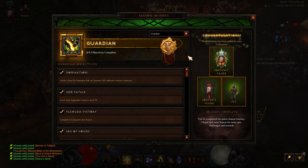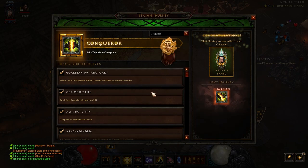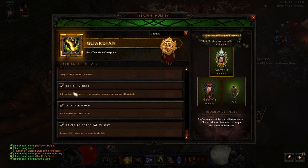By the way, you can always open up your seasonal journey on PC by hitting Shift+J at any time. On console, it's one of the D-pad buttons. Now let's get into the final things: guardian requires you to have three conquests, so that's nice and easy. One thing that is a little spicy — kill the Skeleton King at level 70 in under 15 seconds on Torment 13. The countdown starts when you enter the room, so get over there quick and click on him because he takes like 45 seconds to get out of his chair. Once he gets up, just kill him.